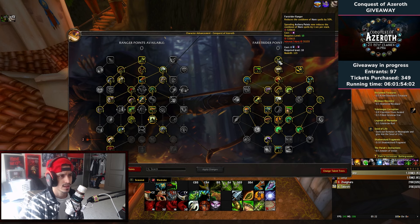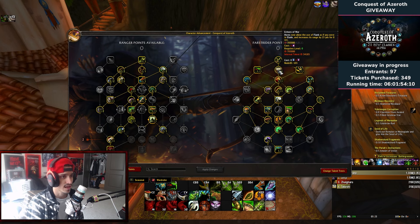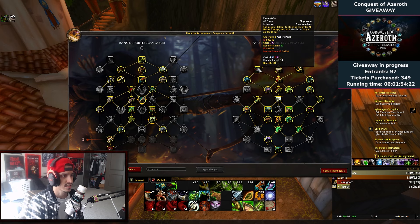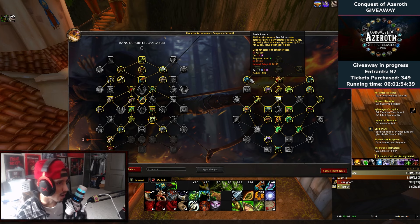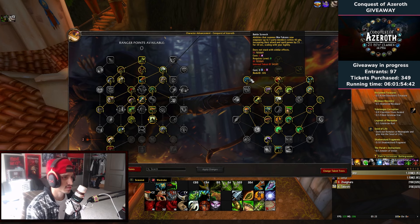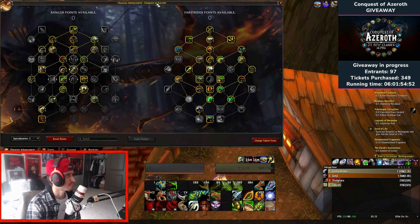Now we're going to talk about the Far Strider portion. Far Strider Ranger reduces the cooldown on horn spells by 50 percent. Horns now allow the use of Flank as if you were in range and increase its range by 25 yards for 8 seconds. Falcon Strike casts a call to strike an enemy for 40 nature damage and calls one War Falcon to your aid for 11 seconds. Battle Screech summons War Falcons on up to five party members within 40 yards, increasing their attack and spell power by 73 for 10 seconds, scaling with your agility.